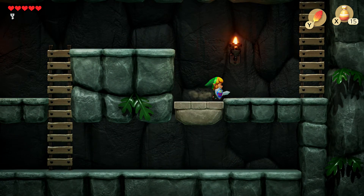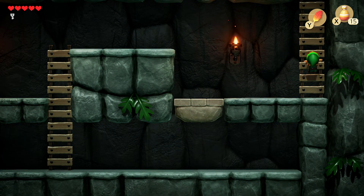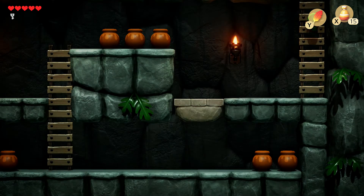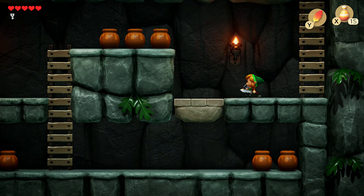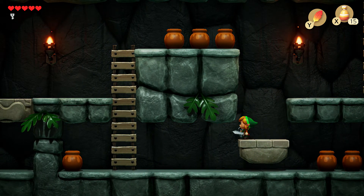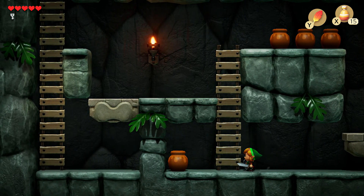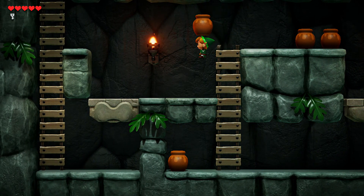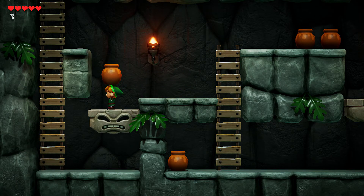I think we need to put some pots on him to make him go down. I don't think we weigh enough, so let's go up and back down to get some of those pots to respawn, and then we'll put them on him. Or maybe we just have to be holding a pot. Because I don't think we can actually set down the pot nicely. Yes!